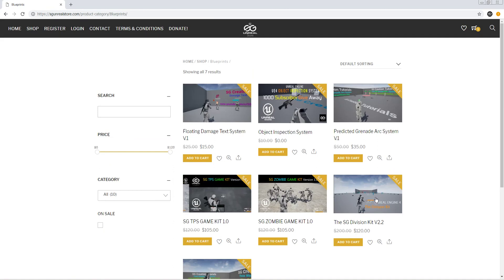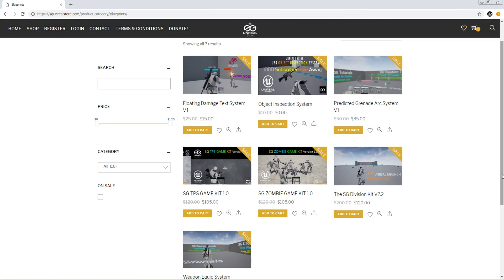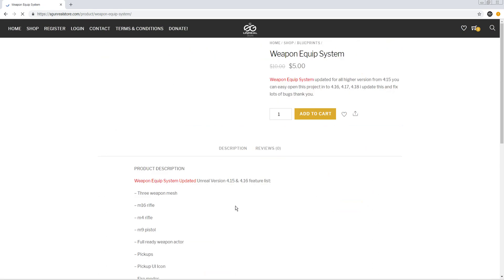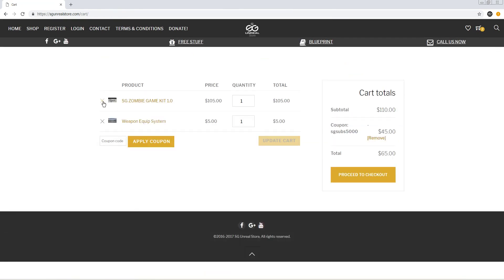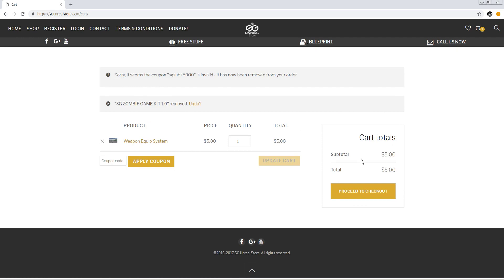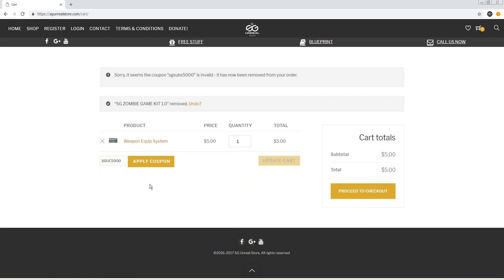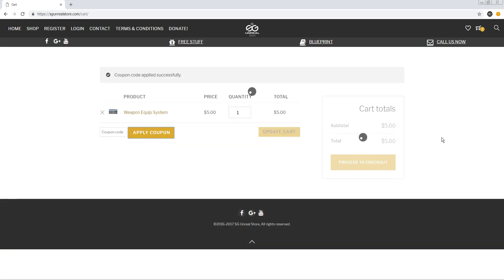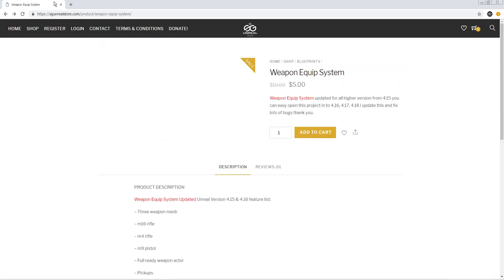This discount coupon works on all my big kits — TPS game kit and also the Division-style kit. You can put this code into those. I'm also giving a free weapon blueprint — a $5 three-weapon system — free to all my subscribers. Add it to your cart and use my code to get it for free.